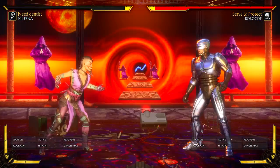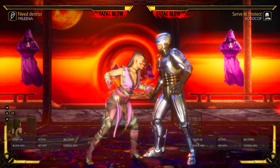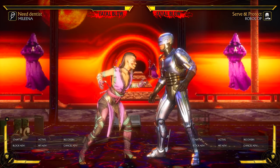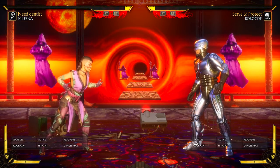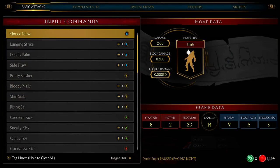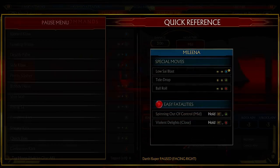The throw is still not safe obviously, but it gives you a little something if you're not comfortable hit confirming or you don't think you're going to punish. It gives you a mix-up option whenever you're on offense and your opponent's blocking — they might think you're going to do that, then you go with your random ball roll. Mileena is all about taking chances in my opinion. You could play her very safe, or you could mix your opponent up — you could play her both ways.